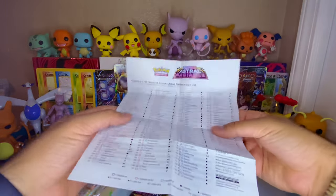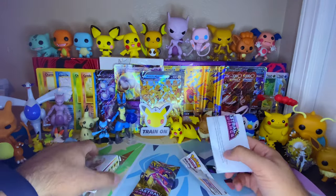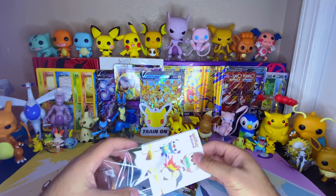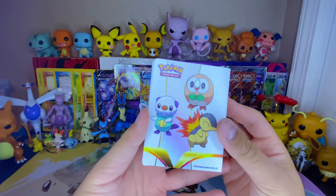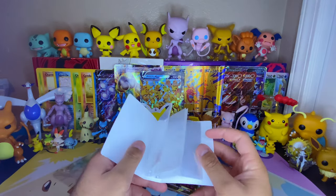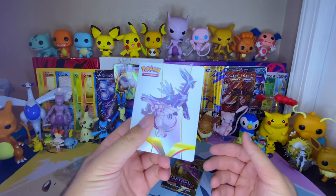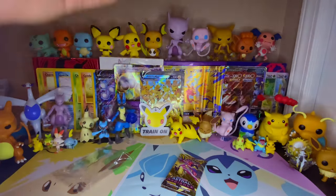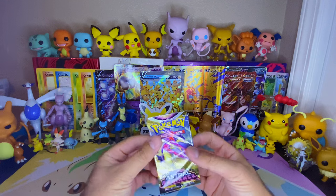I don't even know what the title of this video is going to be. This is very cool though — I love the texture of this. We got the Pokemon Legends arceus starters on here, Dialga and Palkia on the back. It's just a mini portfolio binder — might give that one away actually. And then there's all the energies on the side — very nice.